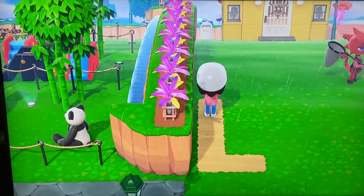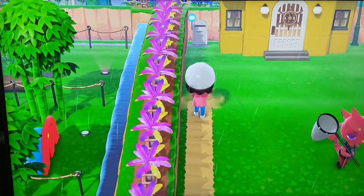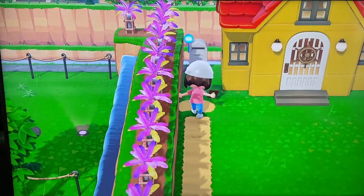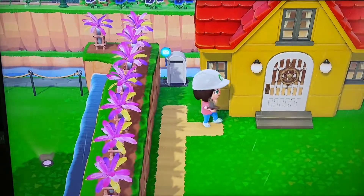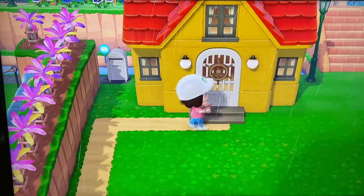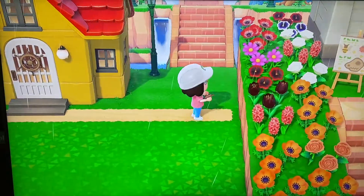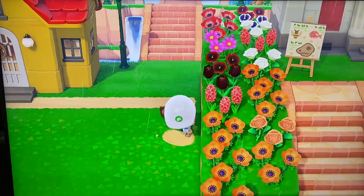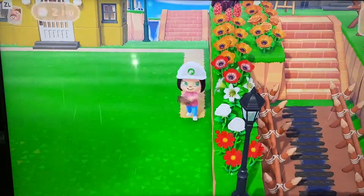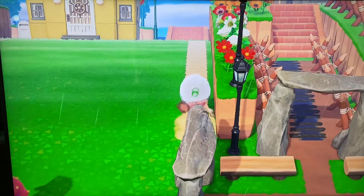I promise you guys I'm not going to make you go through every single slow part of this, so I am going to speed it up. The one thing I wish they would update in Animal Crossing is that we can maybe do bigger sections at a time. That would be so awesome and it definitely makes things go a lot faster when you're building, especially when you're doing such big sections as we are doing today.